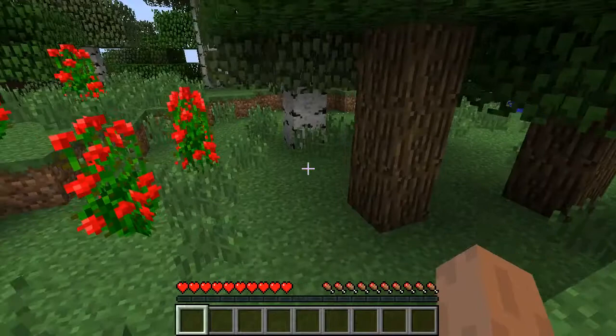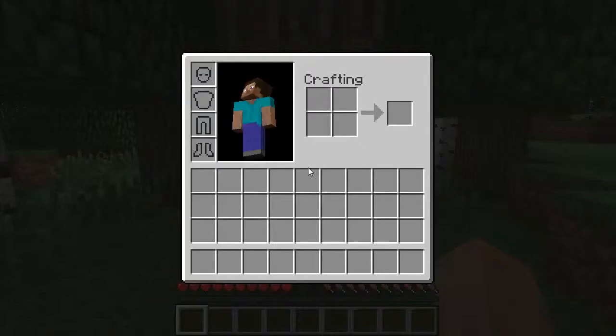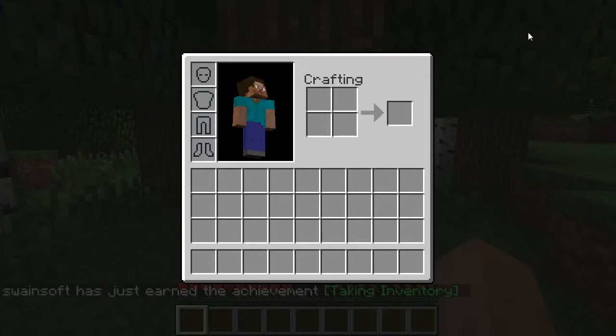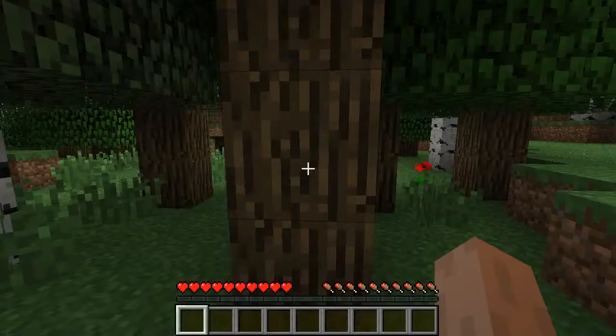First order of business is to get wood. I'm going to open up the inventory. As you can see we've got an achievement called 'Taking Inventory.' Over here on the side is where you can put your armor — we will talk about that later. There is a two by two block for simple crafting, things that we have in our pockets, and things we can hold in our hands across the bottom.